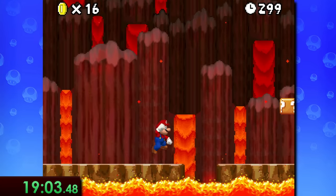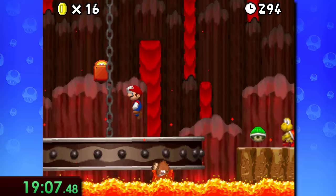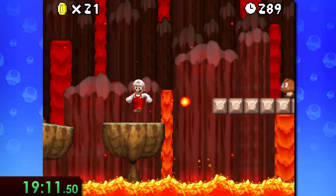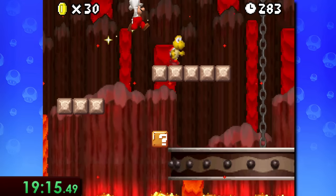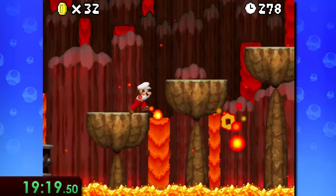Onto 8-5. Since we no longer have the blue shell but still want to keep moving through the levels, the next best thing is to grab a fire flower here and just spam the fireballs to clear out as many enemies in front as possible, while focusing on quickly running and jumping through all the different platforms.